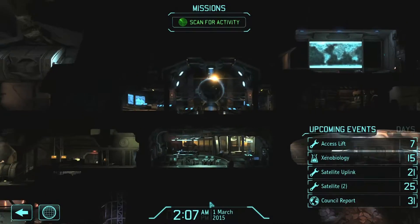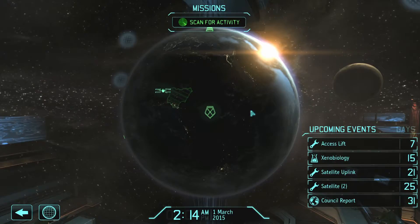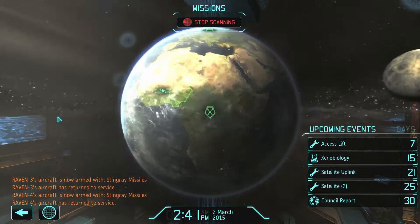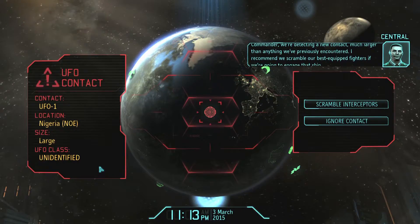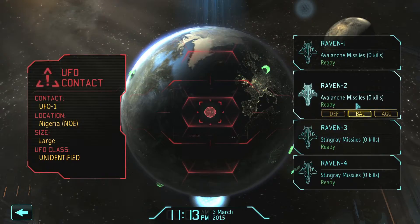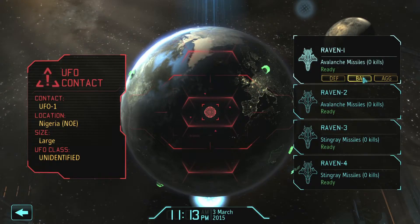Let's go and have a look at our barracks and view our soldiers. I've got 444 left — cool. Central wants me to scan for activity — seriously, that's what all the shouting was about. Our Stingray missiles are done — they should do more damage against more heavily armoured targets. We've got a UFO contact, much larger than anything we've previously encountered. I recommend scrambling our best equipped fighters. It's large size but it doesn't say whether it's armoured. I'm going to go with Avalanche missiles for more damage and a balanced flight approach.